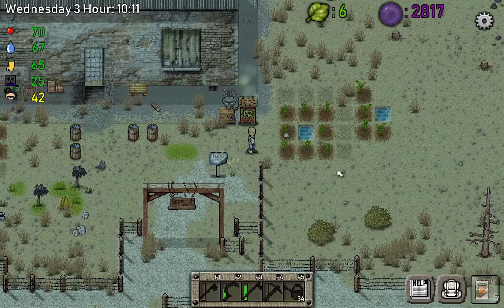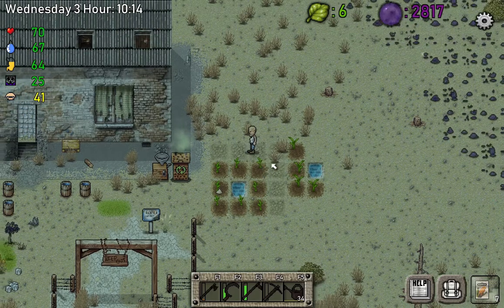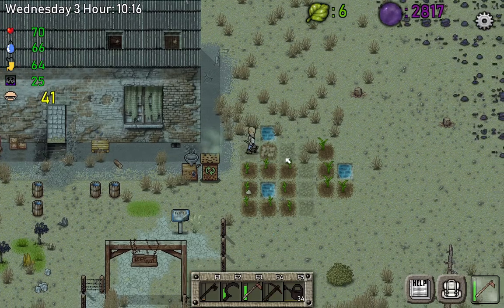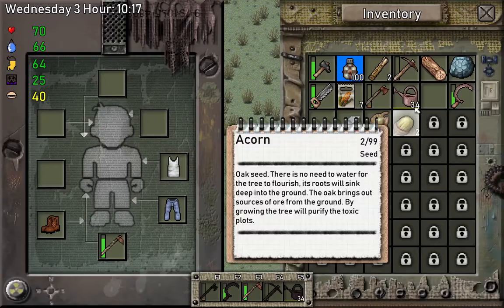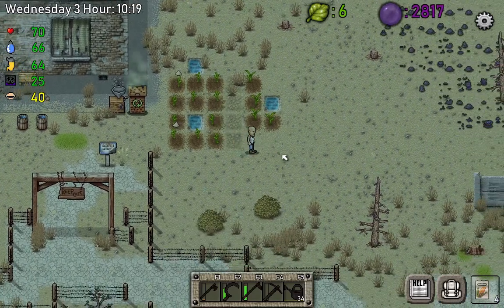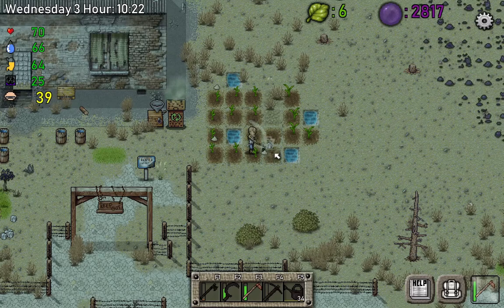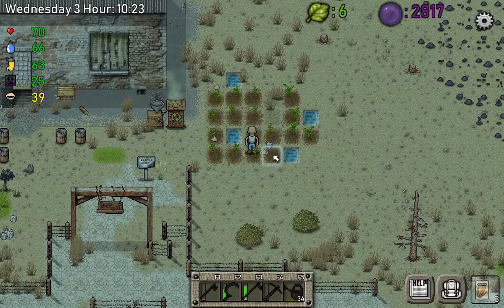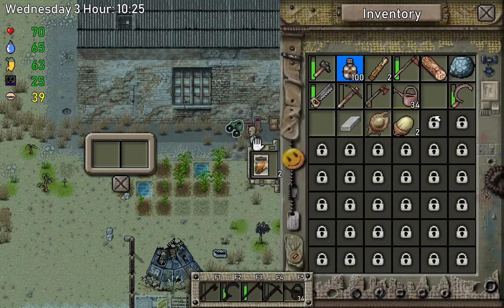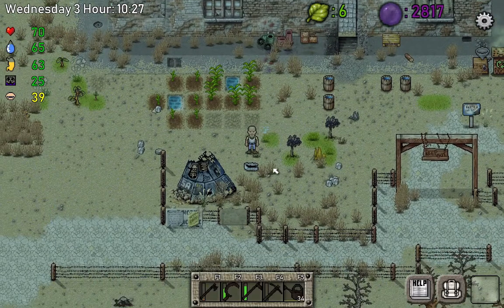I still have extra corn seeds, but they're probably going to die. What I could do — I'm just going to make another hole and try to plant all my seeds because we need a lot of food. This is going to be a good spot too. I'm going to leave just two extra seeds in a little storage, just in case. Nothing should happen, but you never know.